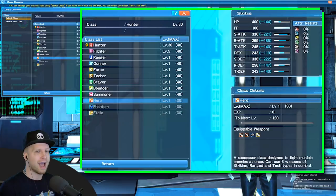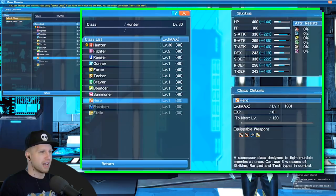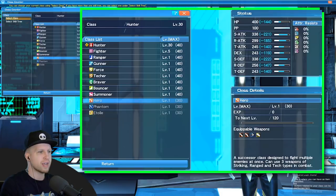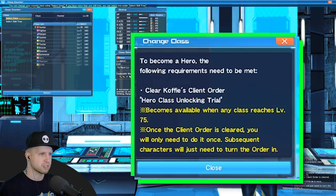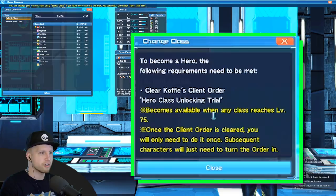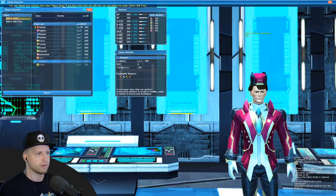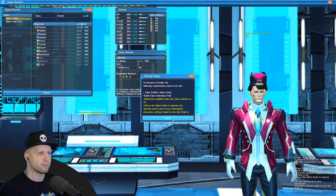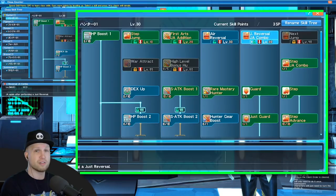You'll notice Hero, Phantom, and Etoile classes are locked — to unlock them you need the corresponding classes at level 75. You have to clear Coffee's client order for the hero class unlocking trial, which becomes available when any class reaches level 75. Once the client order is cleared, you only need to do it once — subsequent characters will just need to turn in the order.